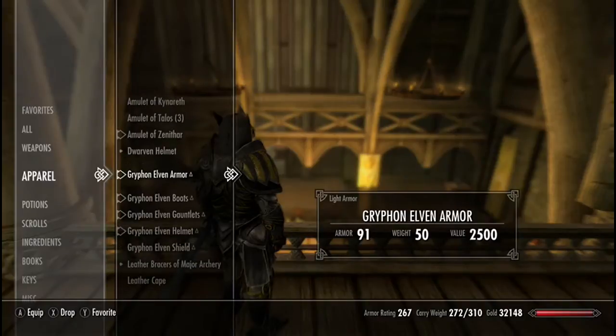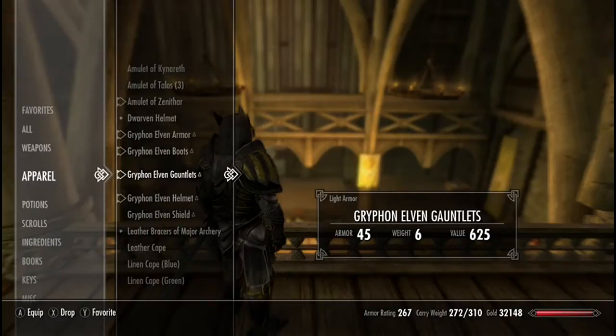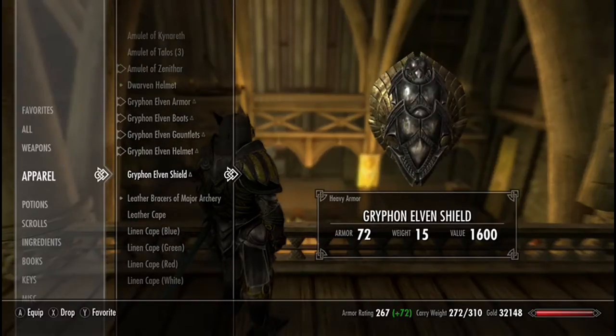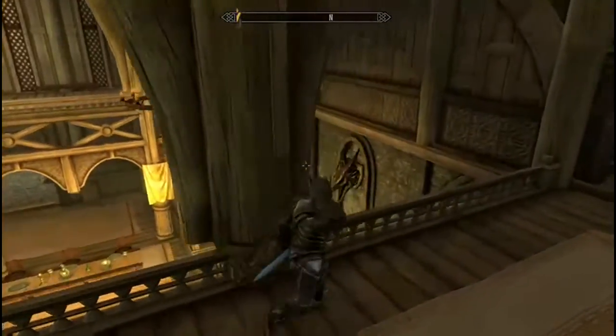There is a bit of a bug where the armor pieces don't actually show up in the inventory — I saw other people in the mod comments having the same trouble — but I can tell you the stats. The elven armor gives you 91 armor, weighs 50, and is worth 2500 gold. The boots give 70 armor, weigh 10, and are worth 1000 gold. The gauntlets give 45 armor, weigh 6, and are worth 625 gold. The helmet gives 61 armor, weighs 15, and is worth 1200 gold.